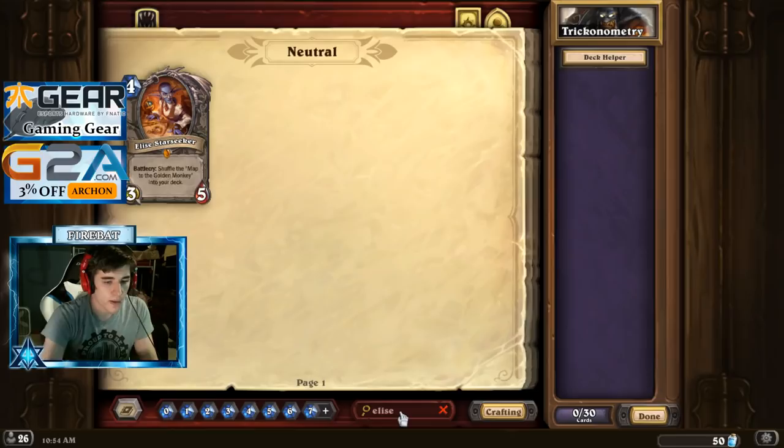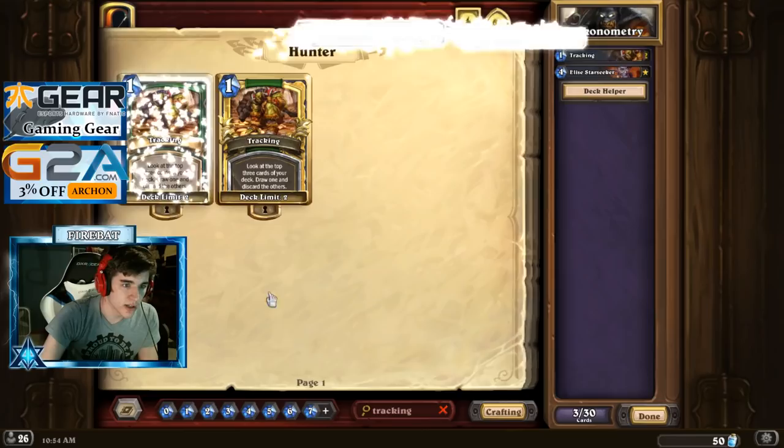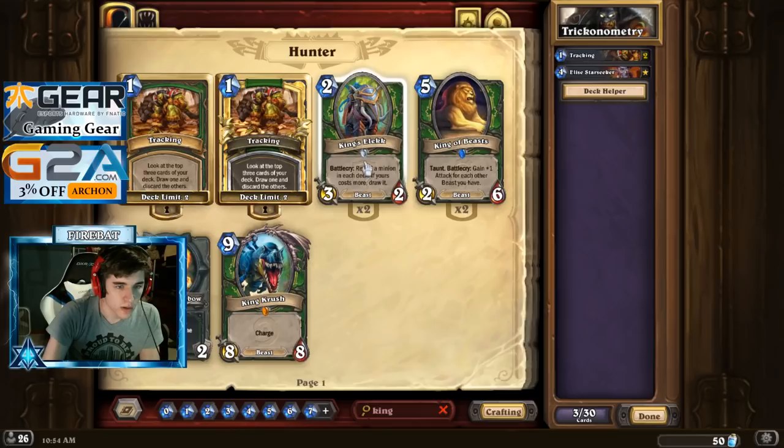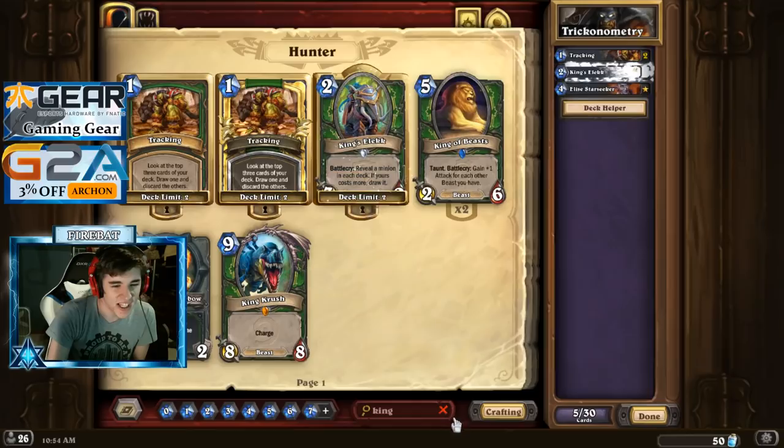So, Trigonometry's Elise Hunter idea. We need Elise and we need Tracking — just getting the required cards out of the way. And what else do we need? We need King's Elec. King's Elec to try and find Elise.